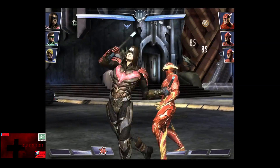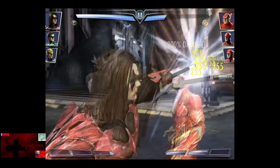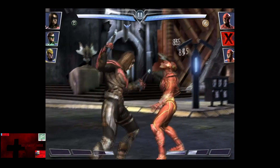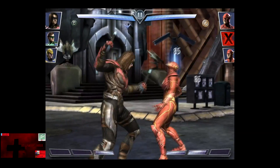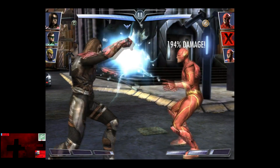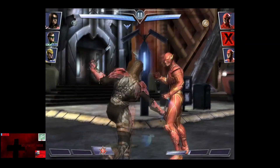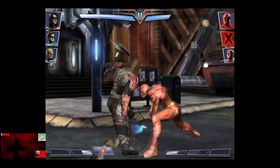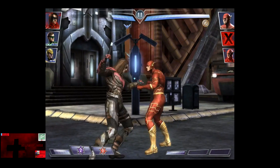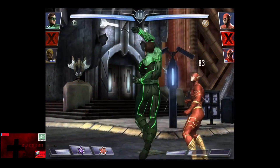Nightwing continues to build power faster than the Flash, so we're going to use a Kali Fury, and that does knock out the Silver Flash. Just going to melee away on this Flash and power drain — that puts him under one bar because Silver Nightwing does a bar and a half. We were getting cocky there trying to use a Kali Fury; however, he gets kicked and then kicked again, and Nightwing is eliminated.